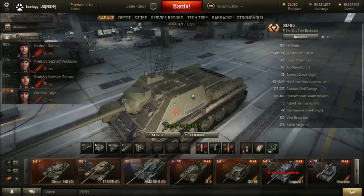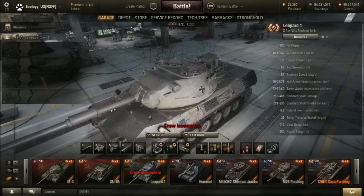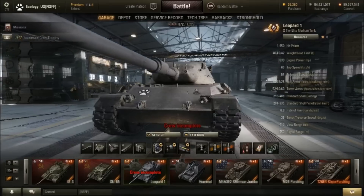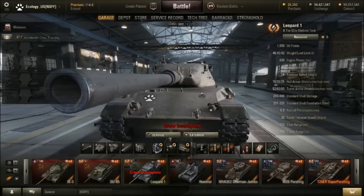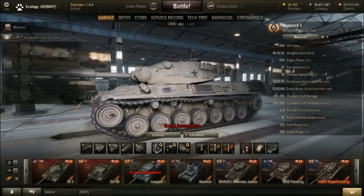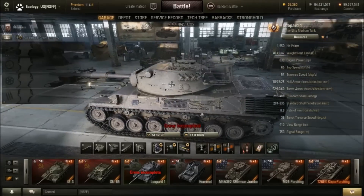Tell me in the comments if you like me going around like I did in my other video versus what I'm doing here — basically just looking around in the garage. This one is the German Leopard 1, and by gosh she's pretty. I love the details they add there, it's not flat, it's actually raised up a bit, and I really like that.